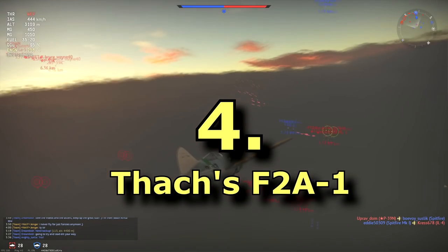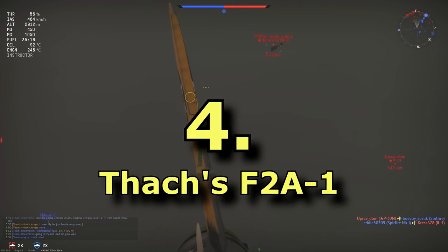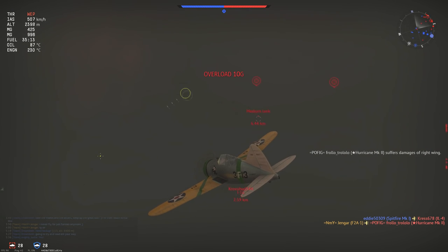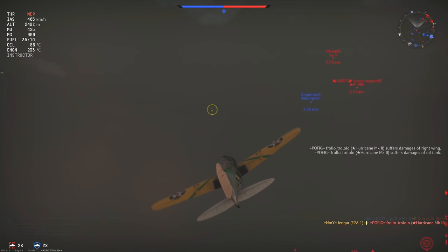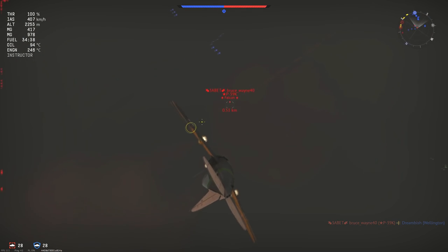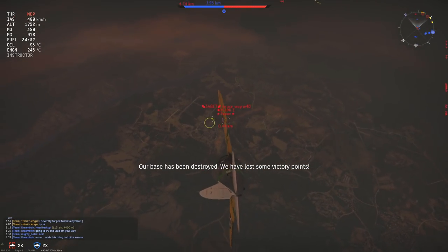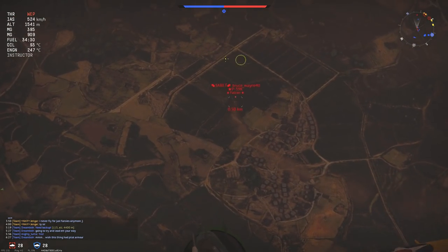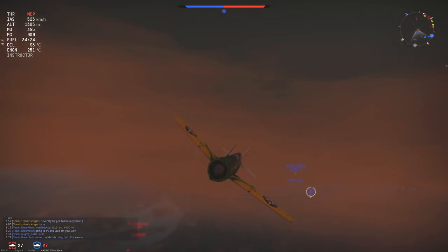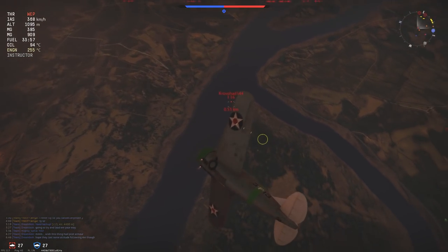At number 4 we have Thatcher's F2A1 Buffalo, a plane sitting at 2.3 battle rating in Realistic Battle and 2.0 battle rating in Arcade. It is a tier 1 plane and it is not for sale at the moment. It is usually in events these days where Gaijin makes it available and you can earn it. Before that it used to be the original starter premium you got for free for the American tree, but that has been changed to another plane and this has become a regular special premium.